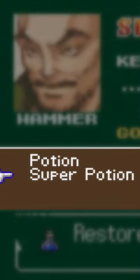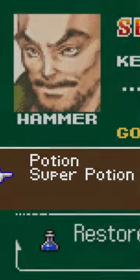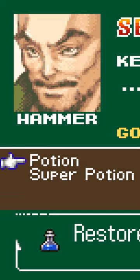Now press R, and the game will try to sort your items by category, but since we only have two, the cursor gets desynchronized from the item list, meaning we can scroll upwards beyond the inventory and enter the memory addresses of the game logic itself.